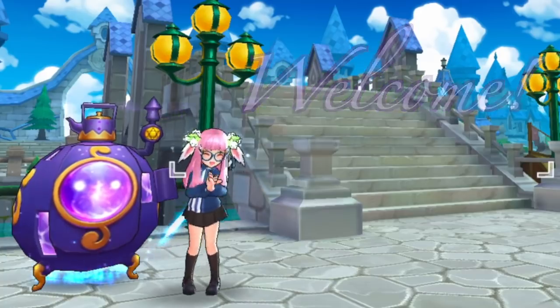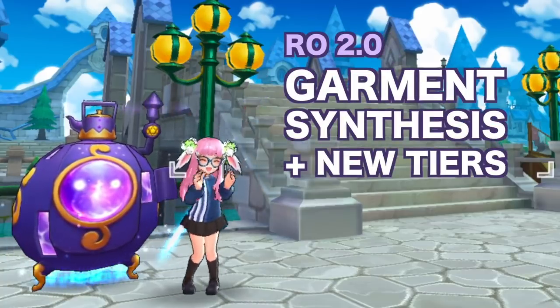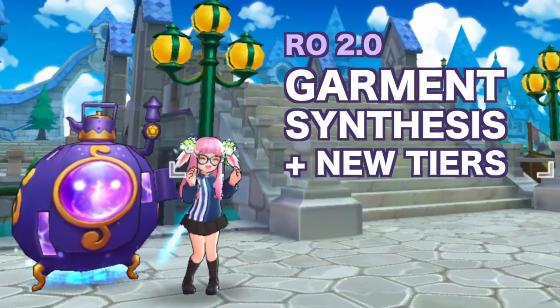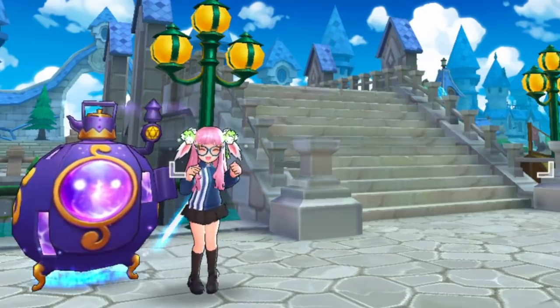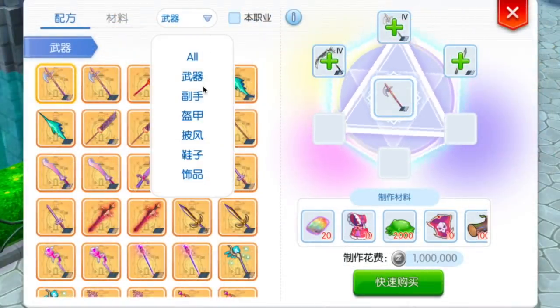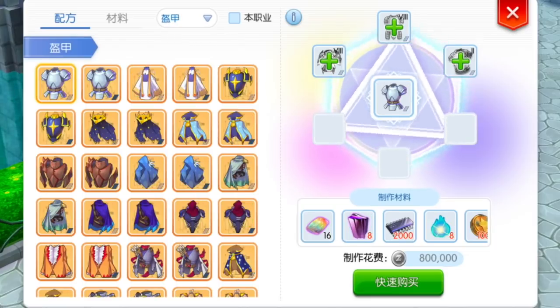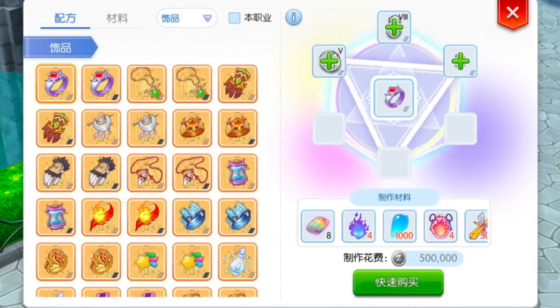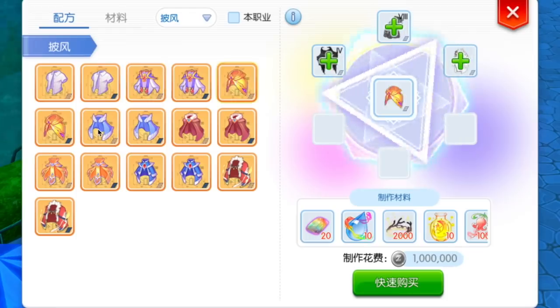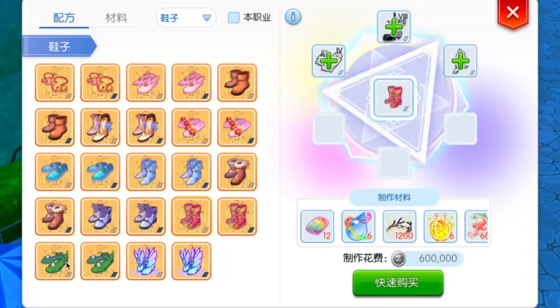Hi guys, welcome! In this video, we'll take a look at the new Garmin Synthesis and the new tier upgrades coming in RO 2.0. Currently, we can find the Magic Furnace or Enchant Fusion NPC in Aldebaran wherein we can synthesize our weapon, armor, accessory, and offhand into more powerful forms. And with the RO 2.0 update coming soon in the C server, we'll now be able to synthesize our garment and footgear which will grant enhanced attributes and effects.